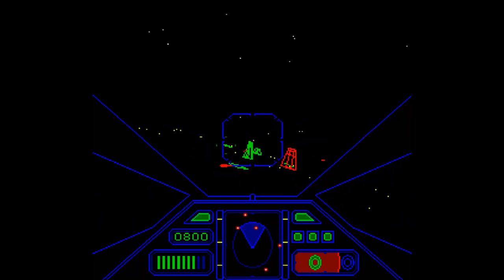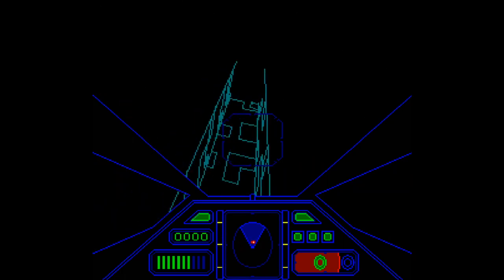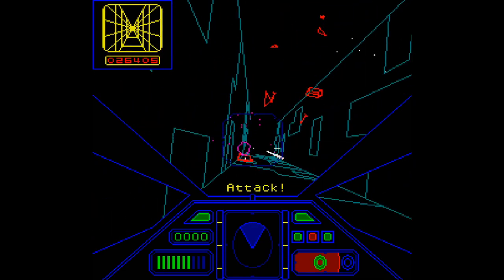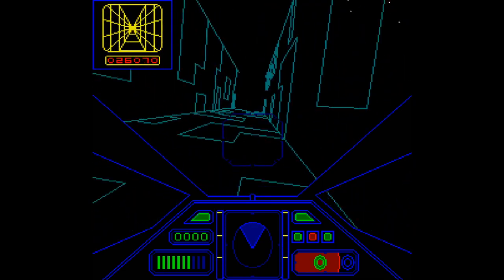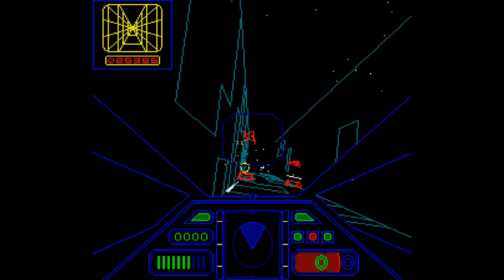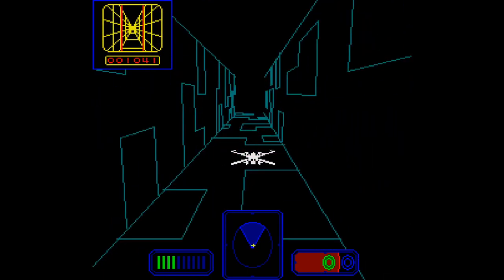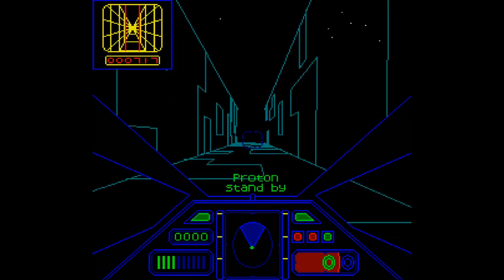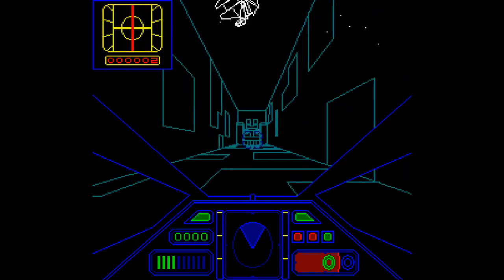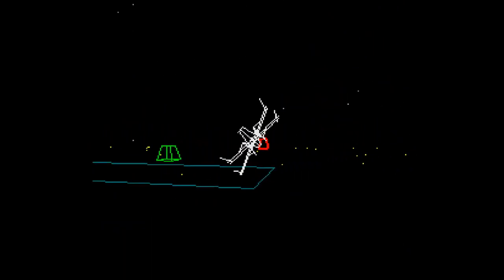The next step was to start the iconic trench run. This part of the game was nerve-wracking, fast and intense. When successful, the Death Star would be destroyed, the Rebel Alliance saved, and players hyped up to restart the game and experience the entire attack once more.